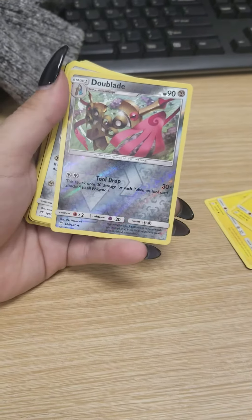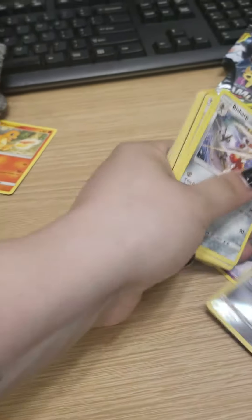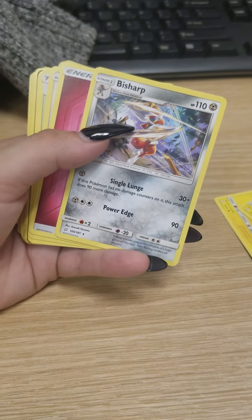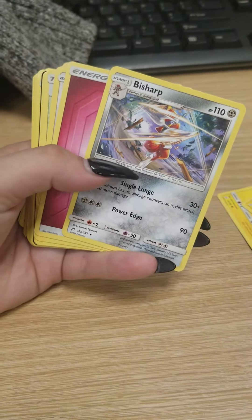Double Aid. Very cute. I have one of these already — I don't think I have this card though, but I have one of this Pokemon. So I'm going to keep that. Very cool, like an action scene here. So that's really awesome.